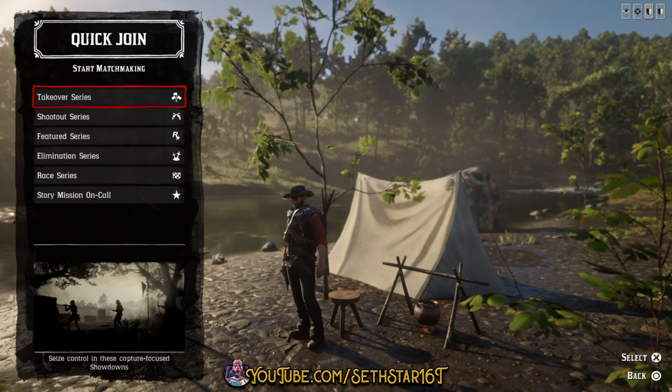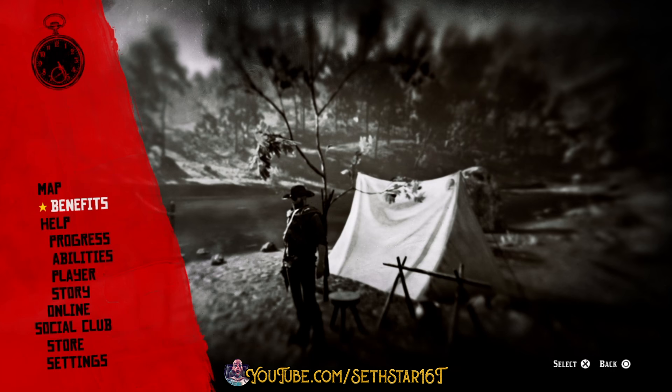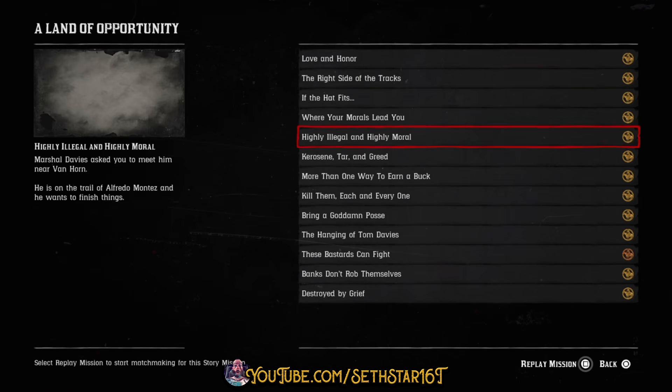Number 6: Story Missions Completed. Quick Join, Story Mission On Call, or hit Options, Progress, Story Missions, and replay the one you're choosing.